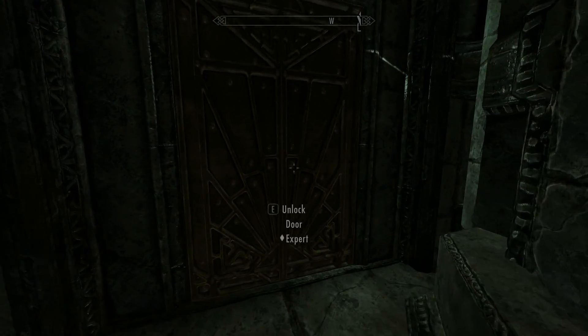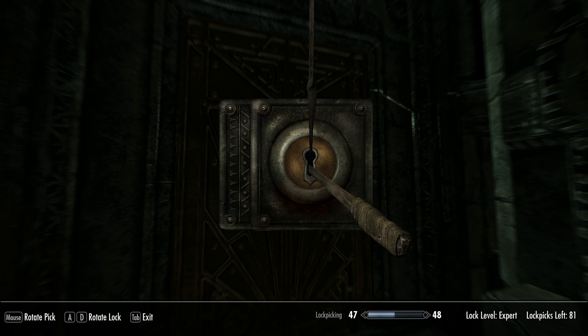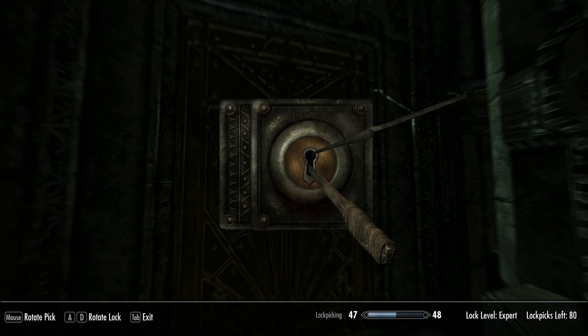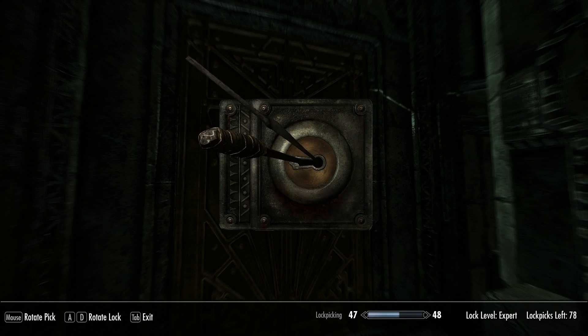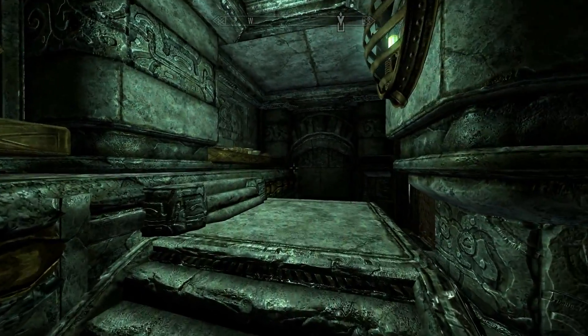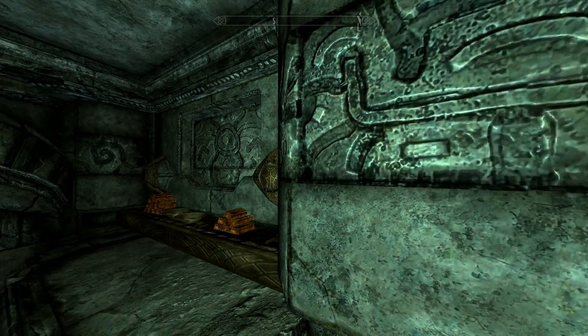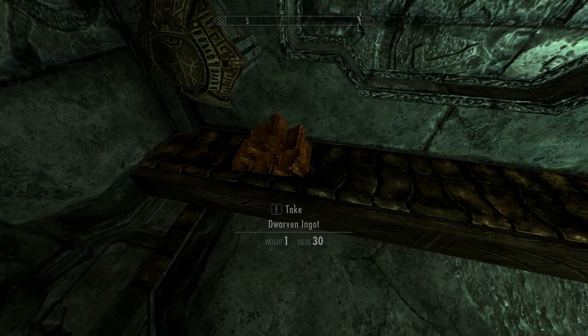So what's behind door number two? Another expert pick. Back in. Okay, I'm back. Can't wait to get my lockpicking up high enough that I can get the Expert and Master lockpick perks. Wow, it's full of stuff that I want. Chest. Lots of Dwarven ingots, although I can't really use Dwarven ingots because I don't have Dwarven smithing. Amulet of Talos.